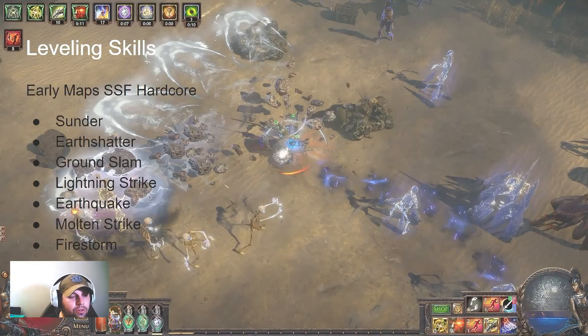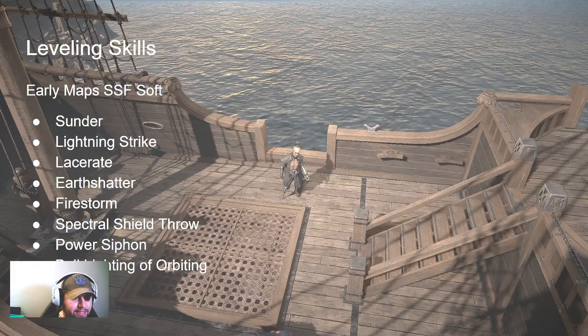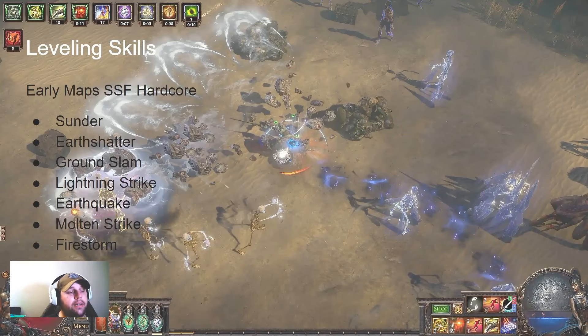Looking at the Hardcore version of early maps, we have a fair few of the same things: Sunder and Earth Shatter are numbers 1 and 4 on that list, and numbers 1 and 2 elsewhere. We also have Lightning Strike, Earthquake, and Molten Strike, because people started to transition their builds into Molten Strike.